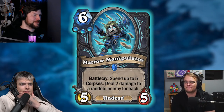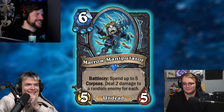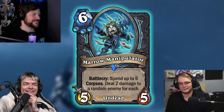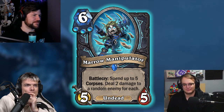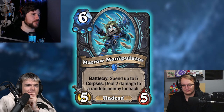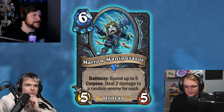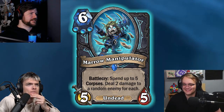Here's this beautiful card: Morrow Manipulator. 6 mana — let's say mana. It's mana. That's right. Three frost. So this is like the big payoff for going all in on frost. Spend up to five corpses, deal two damage to a random enemy for each. So if there's a clear board and you have five corpses, you can just deal 10 to face? Yeah. Clear board and five corpses — that's 10 to the dome.